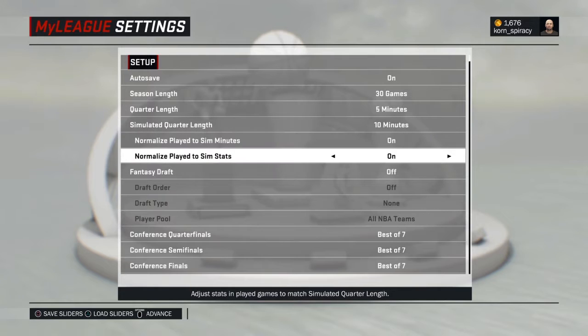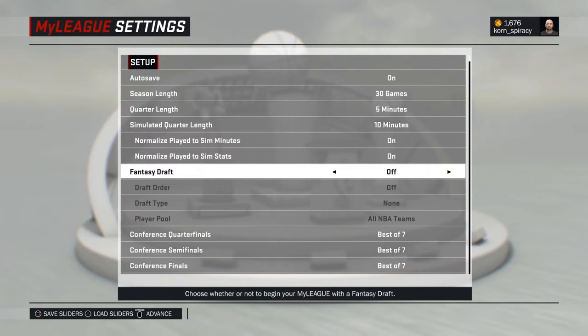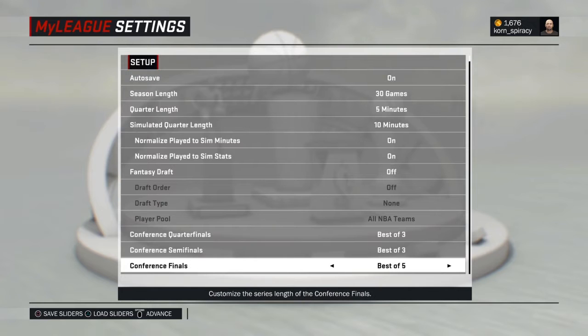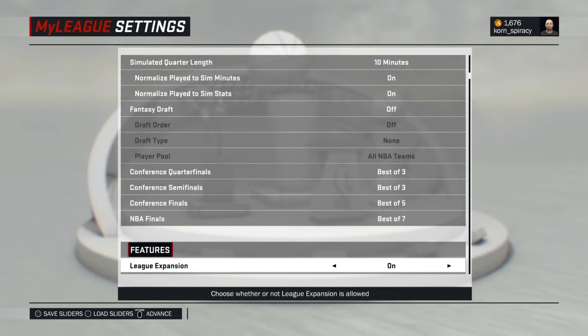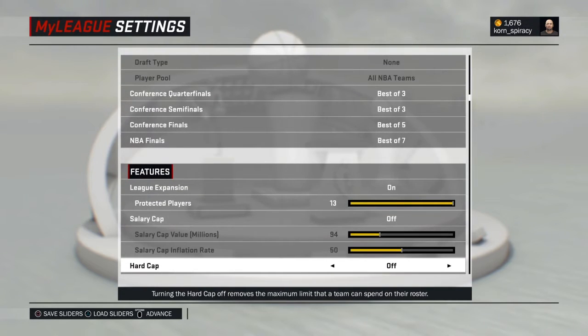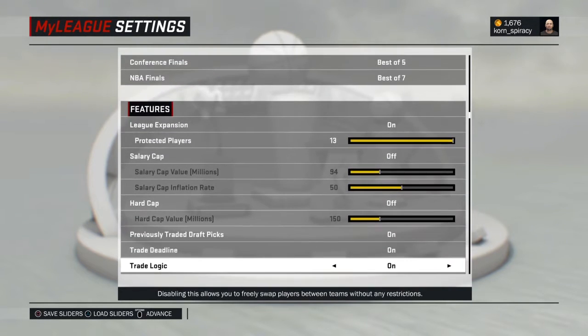Importantly, have fantasy draft set to off. Make sure league expansion is turned on, and I always set protect 13 players so you can protect everyone on your team so they don't get traded to other teams by accident. Have the salary cap and hard cap turned off too. Same with trade deadline and trade logic — they can go off.